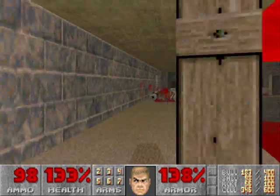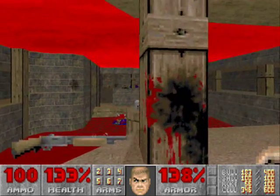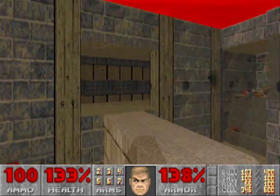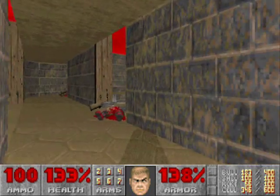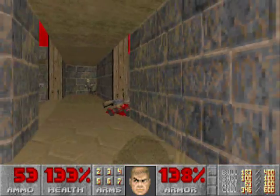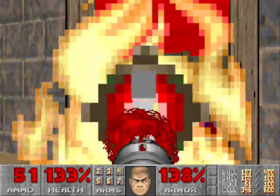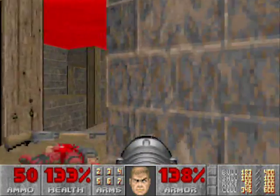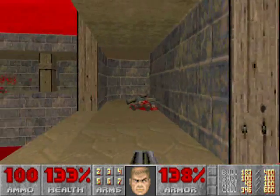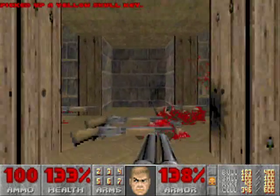We'll go over to this side and flip the switch. The switch will raise up the bridge again so you can exit back out of this room — the bridge will lower when you cross it. We'll come to this area, which will open up with the yellow key, but be careful of the arch-vile over there. He's in a pretty precarious spot sometimes to take out, but you can do it. Grab the yellow key across the bridge.